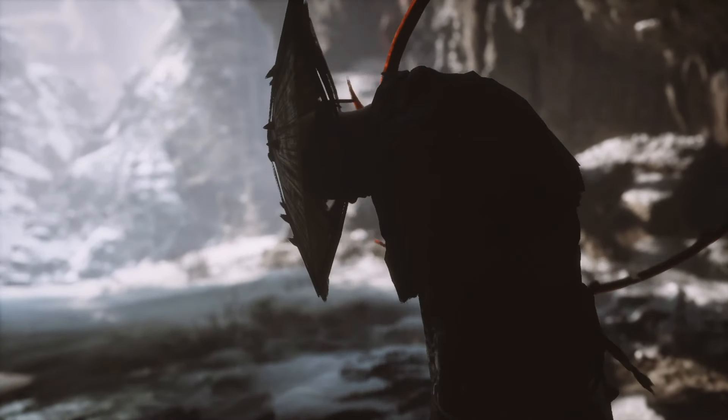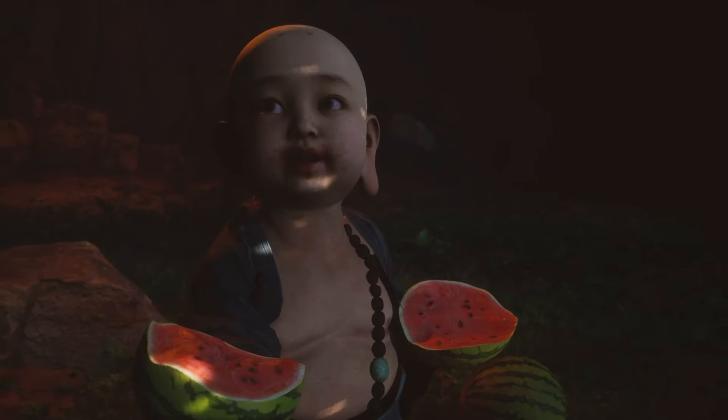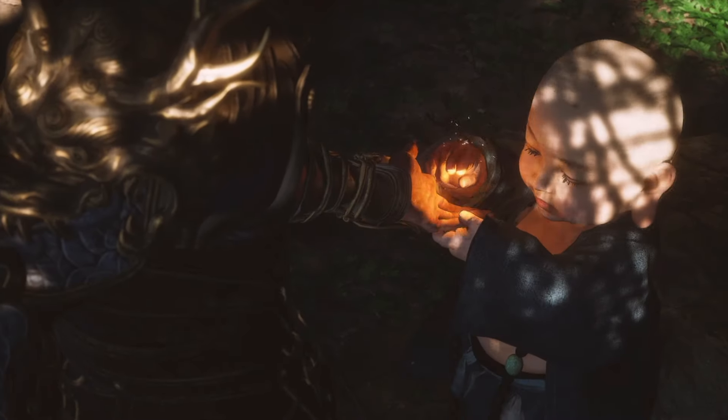Once you've successfully defeated the Hunter, the Childlike Buddha will then transport you to his Watermelon Patch where he will offer you some watermelon, and then he will inscribe the spell with the watermelon on your hand.